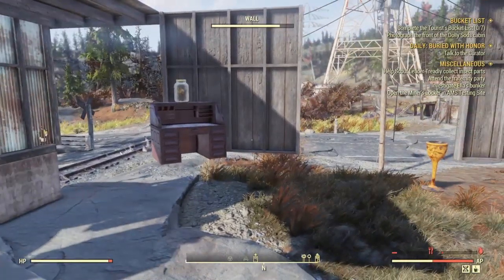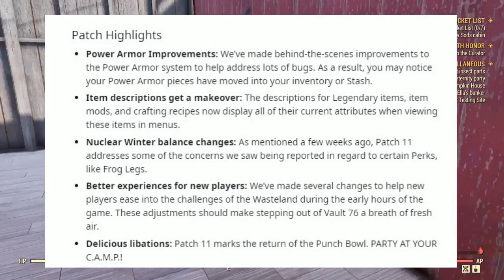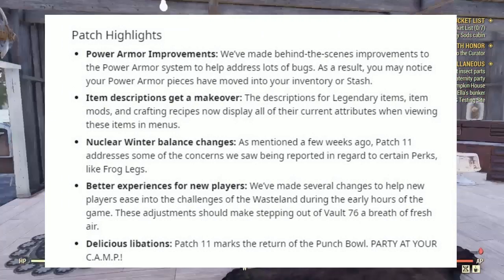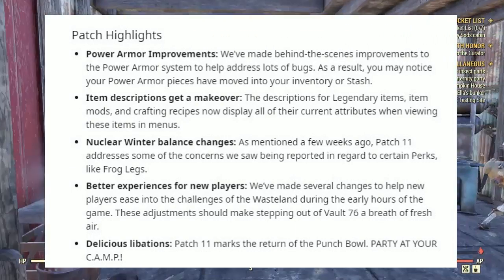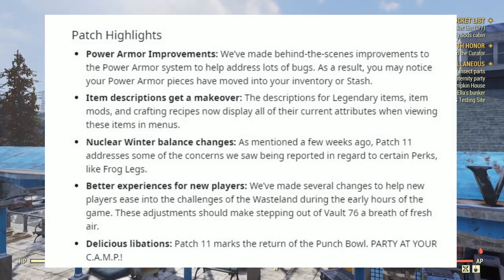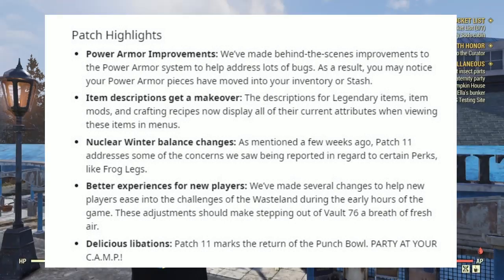Now for the patch highlights: Power Armor Improvements. We made behind-the-scenes improvements to the Power Armor systems to help address lots of bugs. As a result you may notice your Power Armor pieces have been moved into your inventory stash. Item descriptions get a makeover — the description for legendary items, item mods, and crafting recipes now display all of their current attributes when viewing these items in menus.